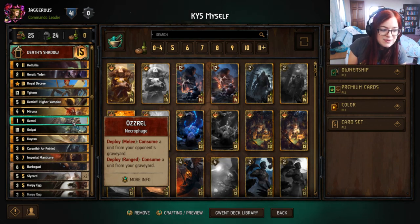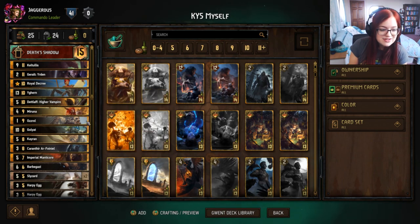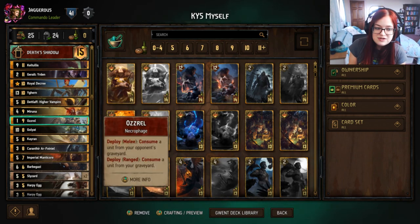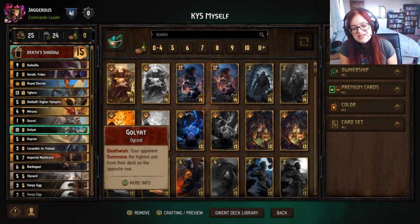We have Osril — we can use it to eat a unit from our opponent's graveyard or our own graveyard. We've got some big boys in the deck, for example Ighurn, which you can put in your graveyard with a consume then eat it with Osril for a nice 14-point play.